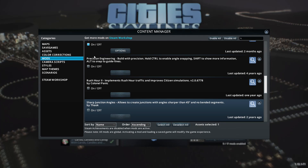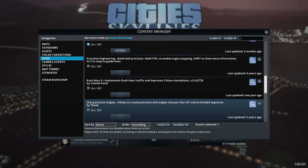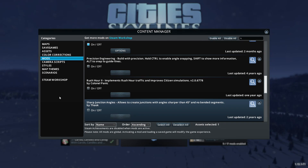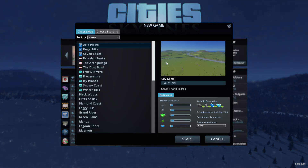I should be able to find it right from the workshop. Searching for 'sharp angles,' 'sharp junction' - this is just a bunch of pre-built junctions. What about sharp angles? I don't know, I'll have to look at it a little bit later. We'll find some more, but that should be good for now.